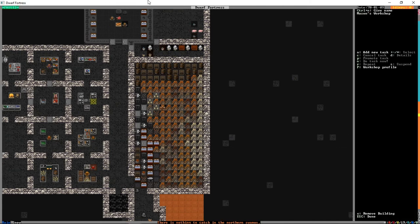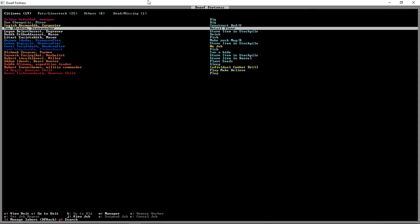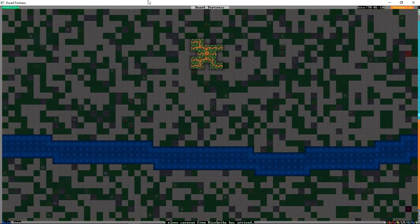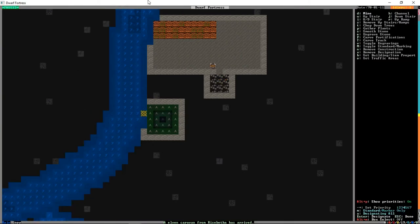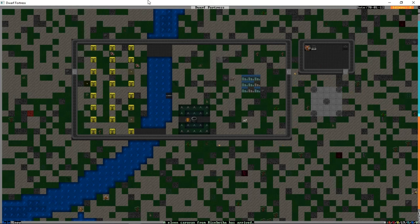Hopefully the miners have started — yes they have. The mason is done. We should see our well built pretty soon. An elven caravan has arrived — get away! We want nothing to do with those elves. What we do want to do is go down a level, press D, and mine a channel out there. We've done a mine rather than a regular channel so the dwarf will come down, hit the wall, and leave the surface unaffected. The well is dry — yes, currently dry, we need one of the miners to finish up down here.